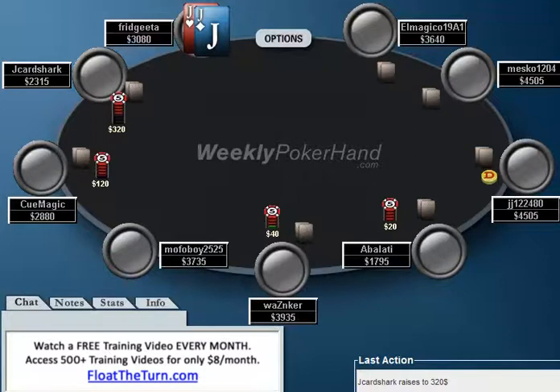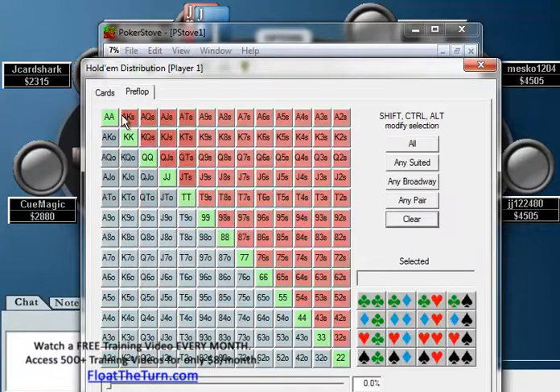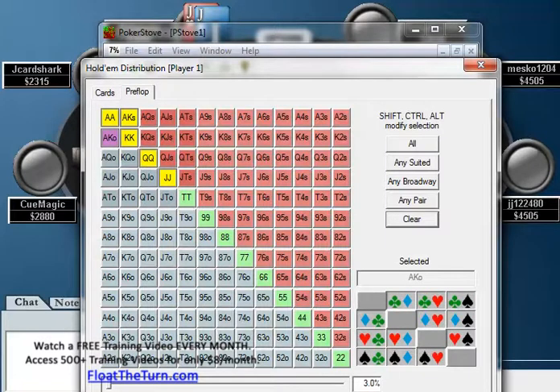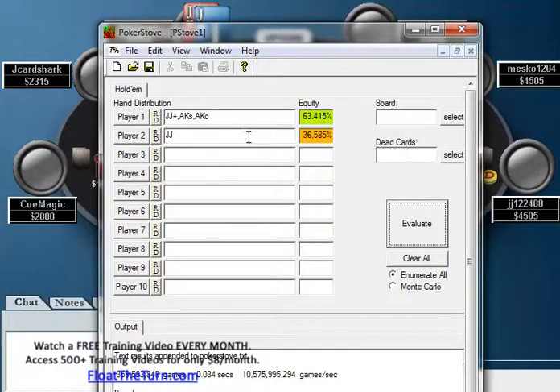If we pull up Poker Stove here, you'll see that if J Card Shark is 3-betting only good hands — something like this, which honestly is going to be my 3-betting range and I'm not folding any of it — you'll see the jacks are in pretty bad shape. Ace-king offsuit is doing slightly better with about 40% equity, and then queens has 47% equity. So maybe even ace-king offsuit is a little bit too loose.